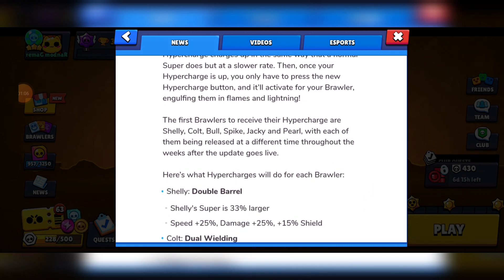There are only 6 brawlers right now with Hypercharge: Shelly, Colt, Bull, Spike, Jackie, and Pearl.